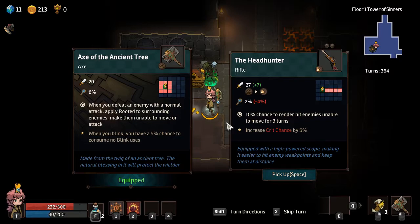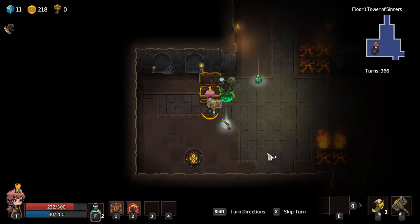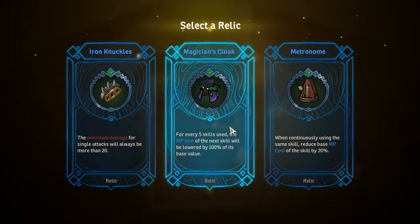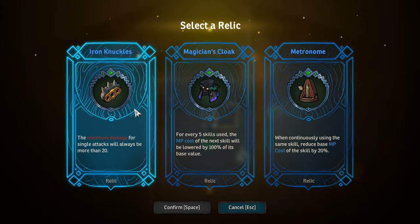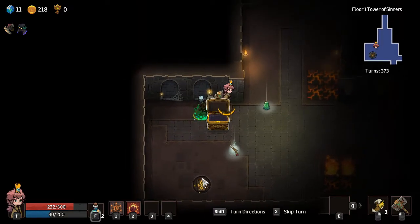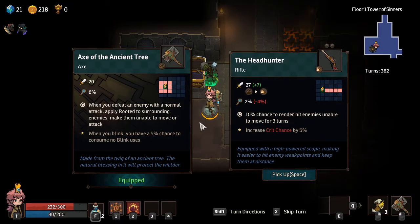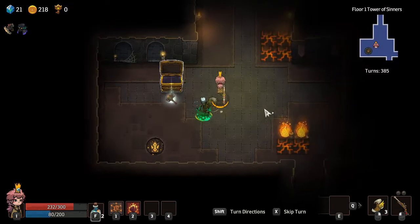To headhunter - has he got more attack? 10% chance of unable to move - oh, that's huge. That's pretty good, but I like this axe. If this is more damage though, should I get it or not? Let's see what's in this thing. For every five kills, MP cost of the next kill will be lowered by 100% - that's amazing. The minimum damage on single attacks will always be more than 20, that's pretty good. We'll get the magician's cloak right there, that sounds pretty good to me. Such a hard decision. Let's try it, it might be a mistake, but we'll try it.